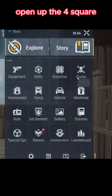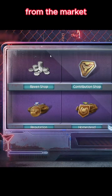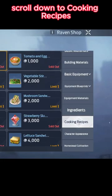To get to these recipes, open up the four square and scroll down to the market. From the market, click on Raven Shop, and on the right side, scroll down to Cooking Recipes.